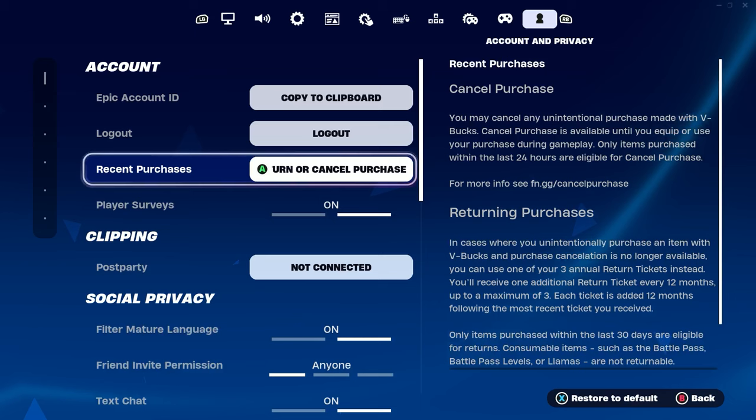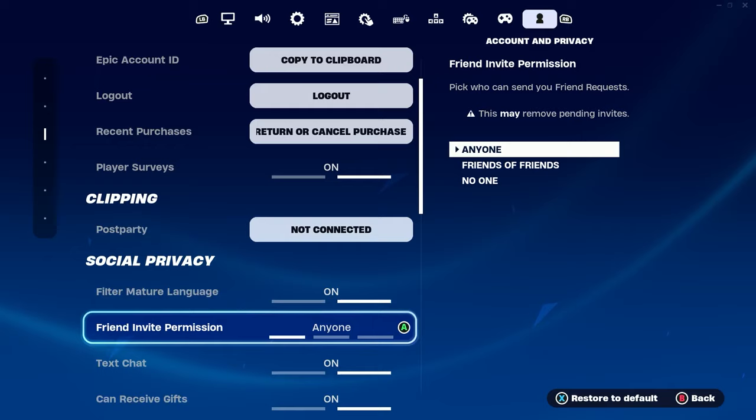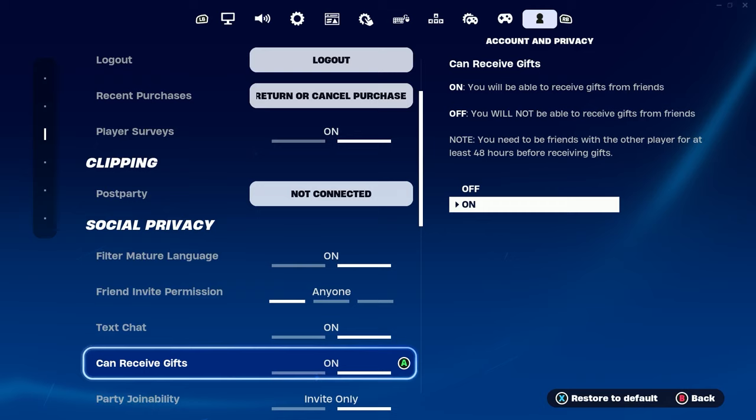Once you've made your way over to Account and Privacy, scroll down until you can see Social Privacy. Once you can see Social Privacy, keep scrolling down until you can see 'Can Receive Gifts.' Once you can see 'Can Receive Gifts,' make sure you have that option turned on, as this is how you will be able to get the iconic skin for literally free in Fortnite Chapter 5 on every single platform.